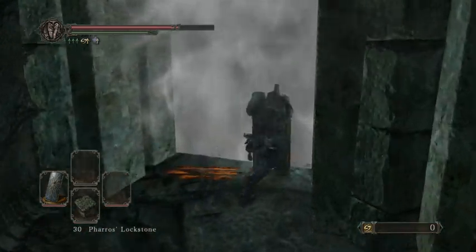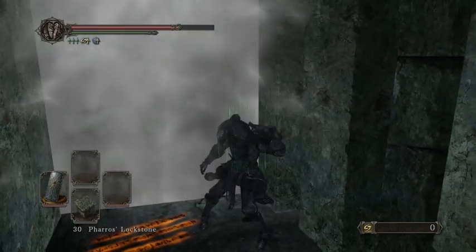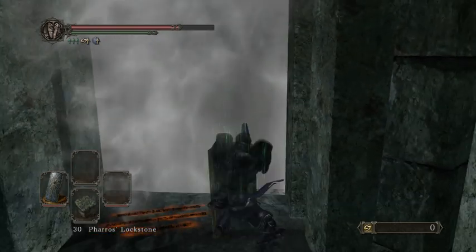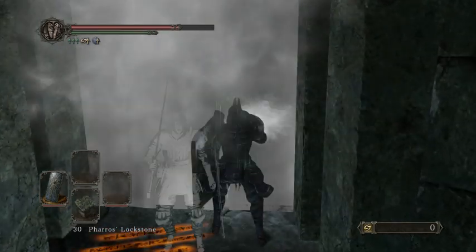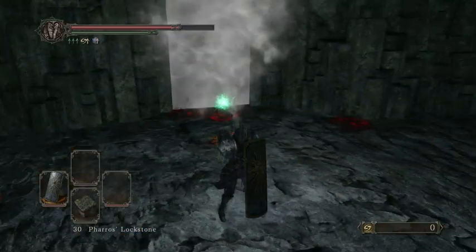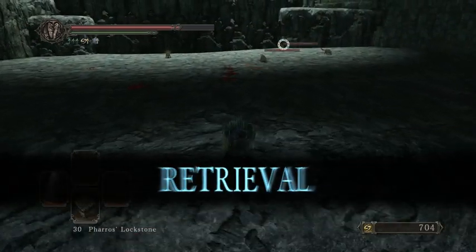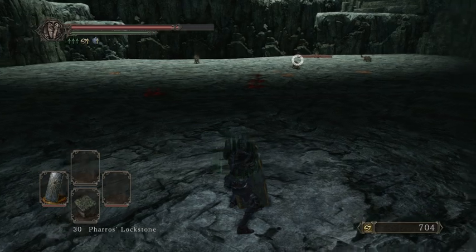Now this is the optional boss — I believe it's optional — the Rat Authority. You can kind of leave this active the whole game and come back when you want. The reason that this is a true farm — it really works until they hotfix it if they decide to do that — is that the mobs worth farming are part of a boss fight, so until you kill the boss, these guys will keep spawning.